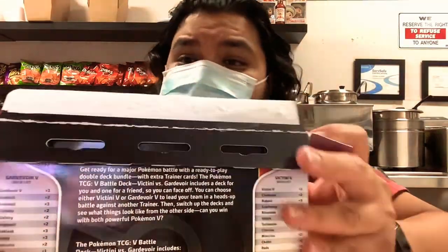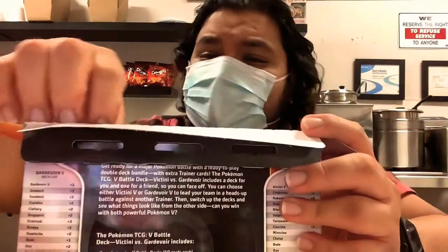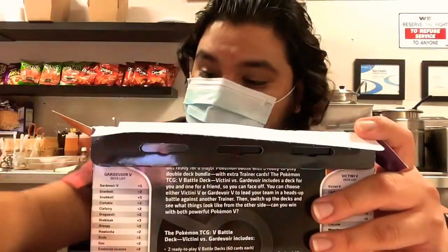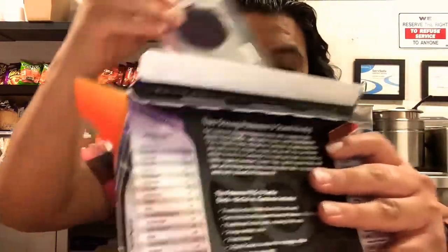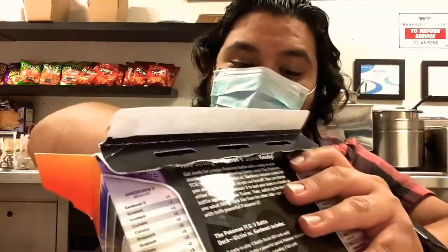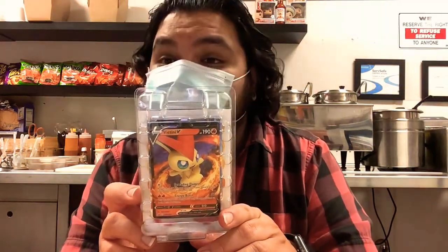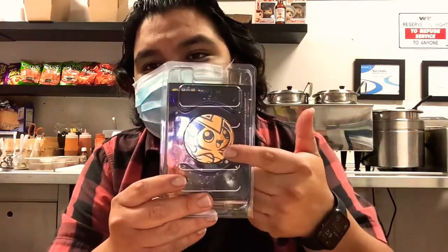It's been a while since I played with any club in the card game, so I don't know much about these. They have deck cards instead of little packets — oh, they do have a little packet too. These are the two Pokémon that are on the front of the box. It's called Bigteeny or something — I'm probably butchering the name — and they have little tokens for them, which is pretty cool.